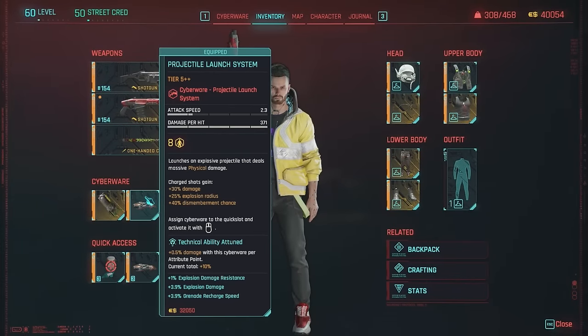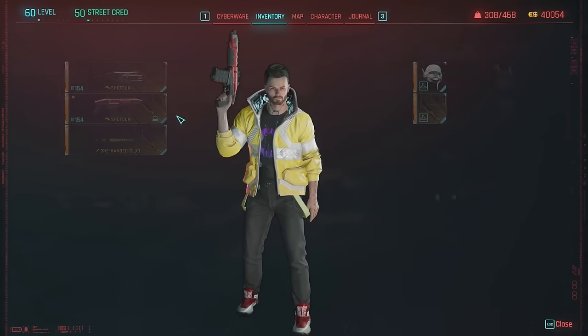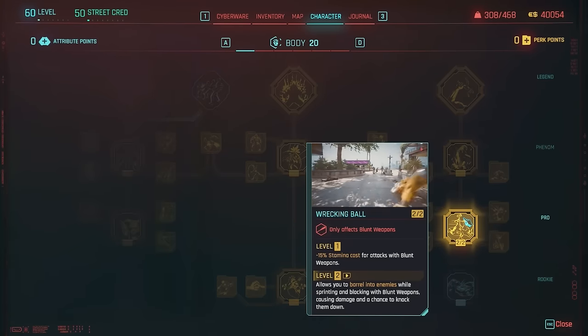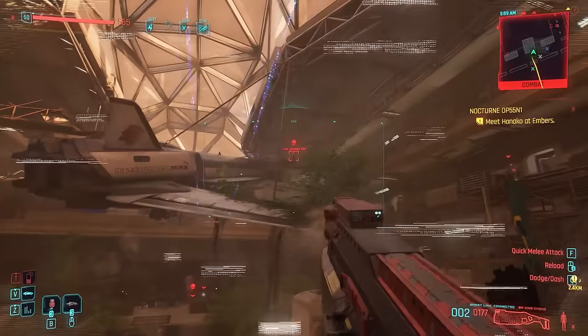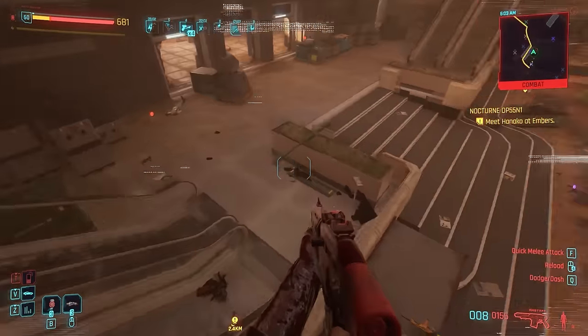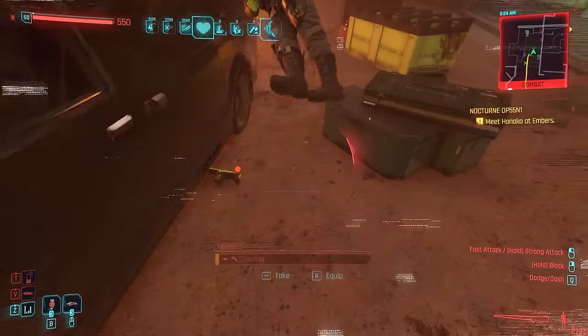For your last weapon, since I'm using the projectile launch system, I'd recommend a blunt weapon. It doesn't really matter which one — I personally like Murphy's Law from Phantom Liberty, but there are a variety of iconic blunt weapons from one-handed to two-handed, baseball bats, cattle prods, shovels, hammers. The main reason is to take advantage of all the perks under Body on the right side. Without Gorilla Arms, you need a blunt weapon equipped to activate Wrecking Ball, Quake, and the finisher Savage Sling. It's so overpowered — I took out a whole group of MaxTac officers with just a blunt weapon.